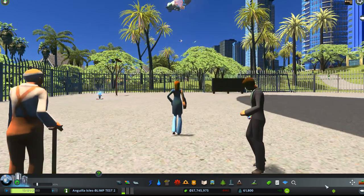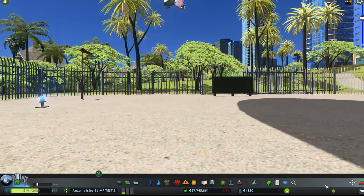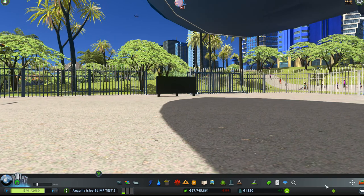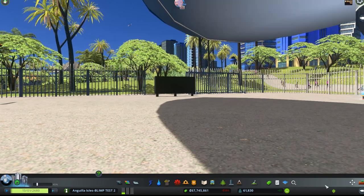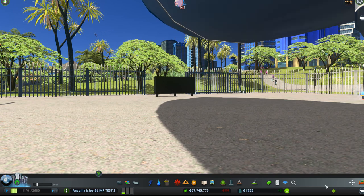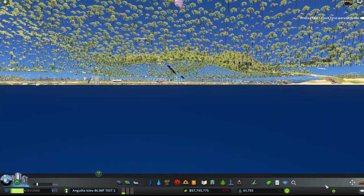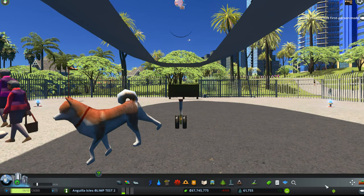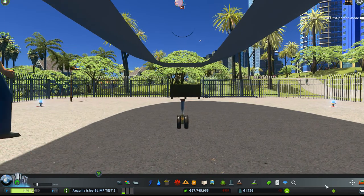The original blimps came with the Mass Transit DLC, which you have to have to make this game save work. They were first class blimps, which only hold 35 people, all of whom are obviously getting their own private seat next to the window, and have somebody to wait on them and give them food and drink.